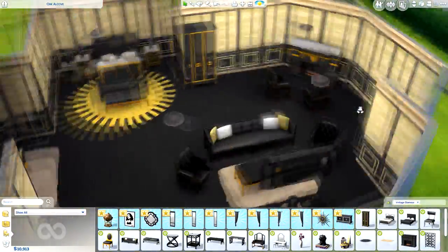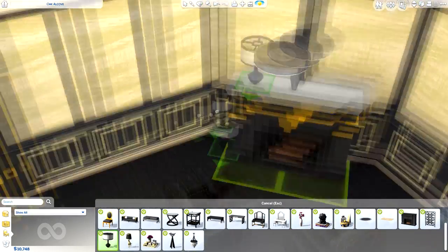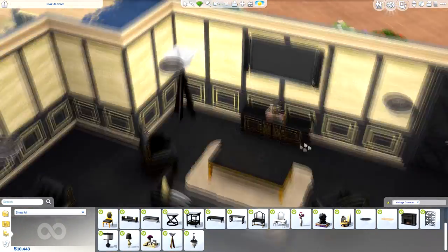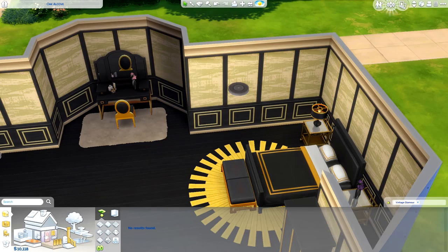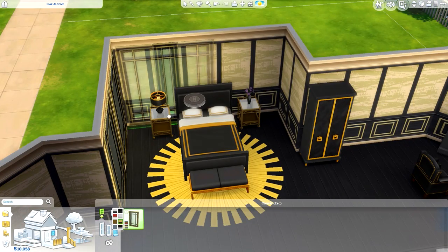This is just a room build so I wasn't too focused on what it looked like from the outside. If you want to download this, you can go to my gallery — RealThomasTV1, same as my Twitter — and download it for yourself. You can put it in a house; let me know if you do because I'd love to see what it looks like in your game. You may need to adjust a couple of things to make it fit your house.